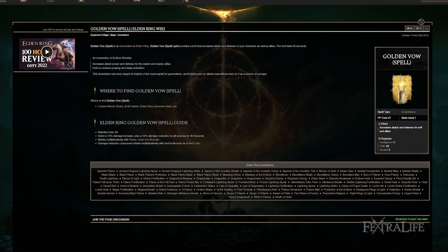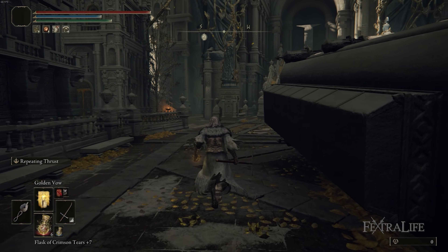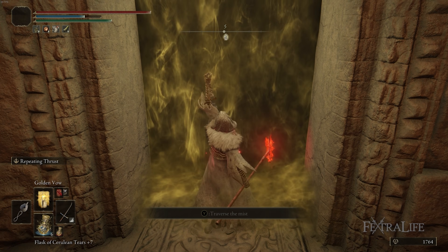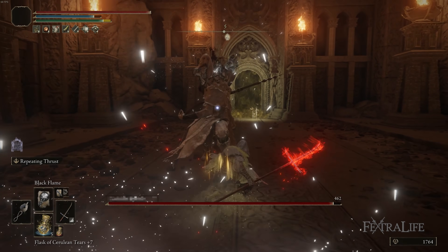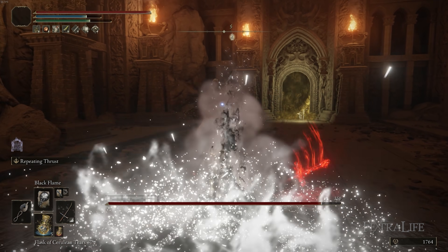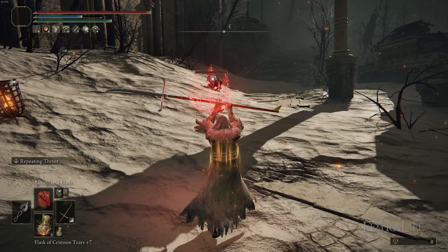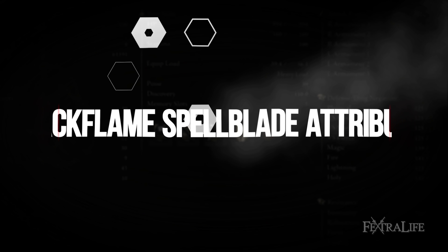Golden Vow is a 90-second buff that increases your overall damage by 15% and increases your damage mitigation as well — it applies to all your damage, including spells. You want to pop this when you know you're going to be fighting for a couple of minutes, not necessarily while exploring since it's pretty expensive. Keep Blood Flame Blade up constantly since it's much cheaper; save Golden Vow for when you know you'll be fighting a bunch of enemies or during boss fights.